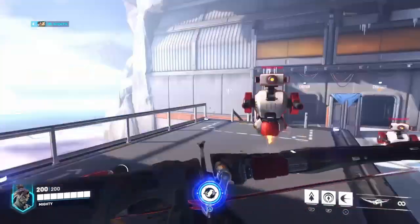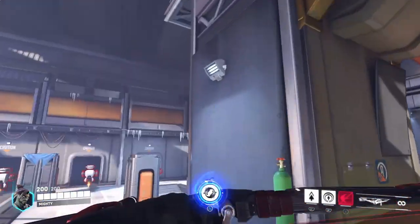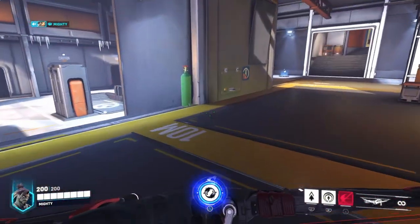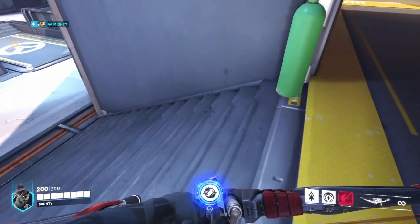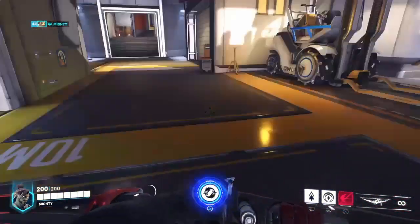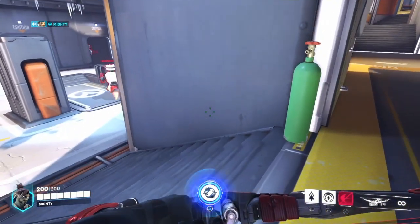Welcome to another video. Today I think I figured out a new mechanic in Overwatch as Hanzo. Basically what you do is stand close enough to the wall, then you do the double dash thing forwards whilst you climb the wall, and you will get another one — kind of like a reset.